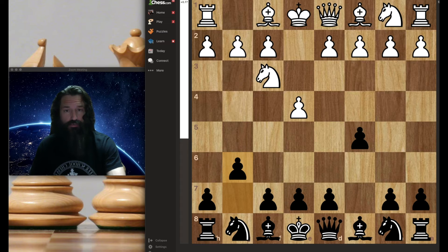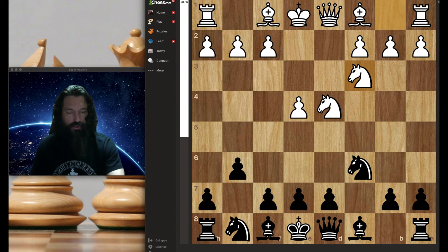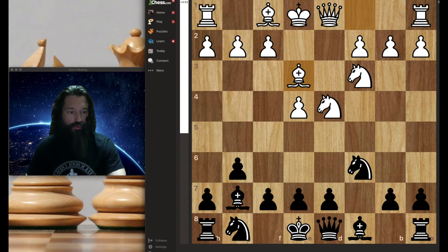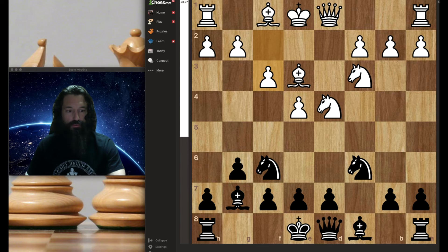If you know somebody that plays the Yugoslav Attack against you and you'd like to get around it, the Hyper Accelerated Dragon might be an option. We play G6 early, and if play continues with Nc6, that actually transposes us back to just an Accelerated Dragon rather than Hyper Accelerated, but this tends to be a bit stronger than jumping the bishop to G7 right away. Now we have our bishop breathing fire down that long diagonal once again, which is a mainline move in the regular Dragon.